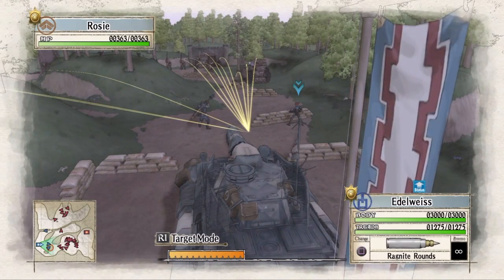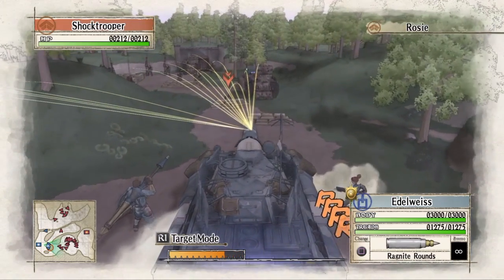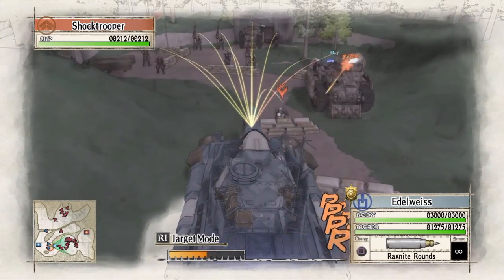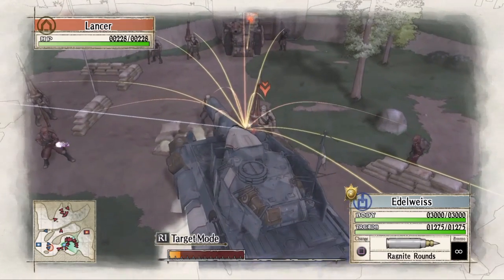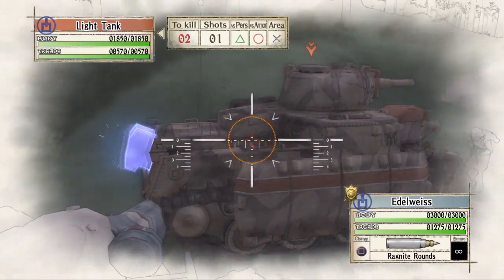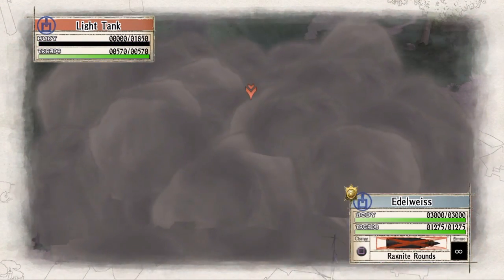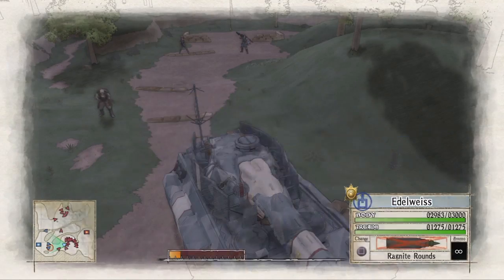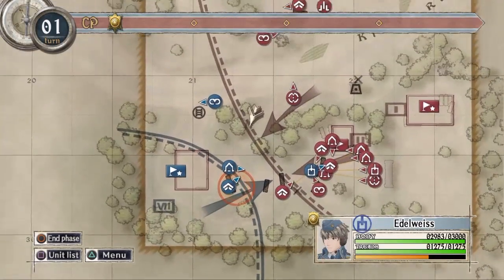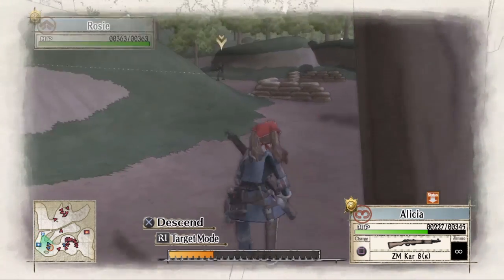Now I will be using the Edelweiss in order to take out the enemy tanks. So I'm bringing up the Edelweiss as far as it can go, allowing it easy access to the weak spot of the tank on the right. And now with our last command point, we will bring Alicia up even further as far as she can go, because she will be the one capturing the enemy's main base.